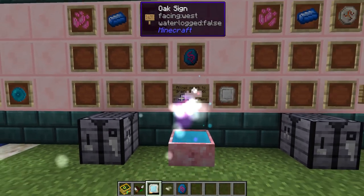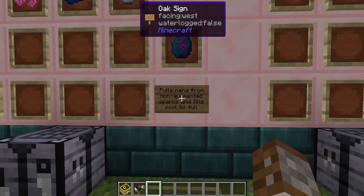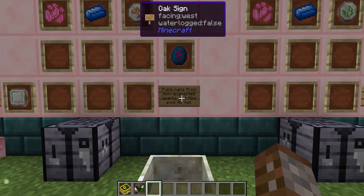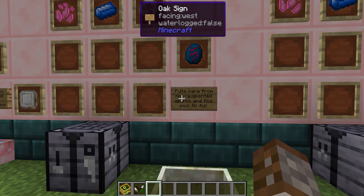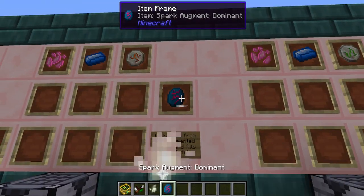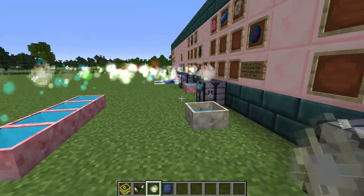Of course, once it's finished filling it will stop. Next up we've got the dominance augment. This uses a fire rune and it will pull mana from any nearby sparks that have a full pool into this one, but it only works against non-augmented sparks. When we place it down we can see it's taking from all four of these and filling up our pool here.